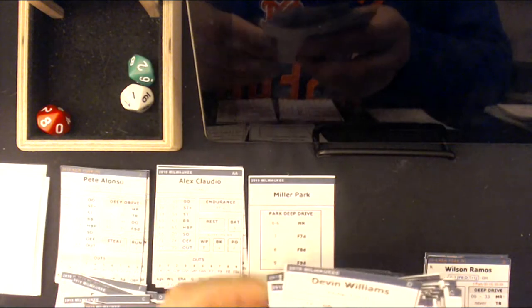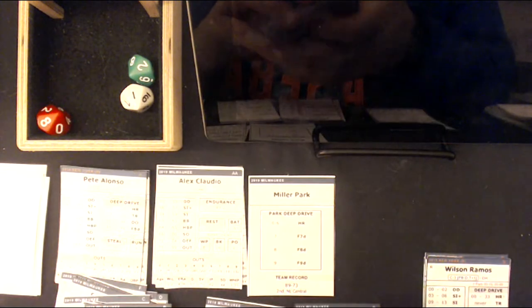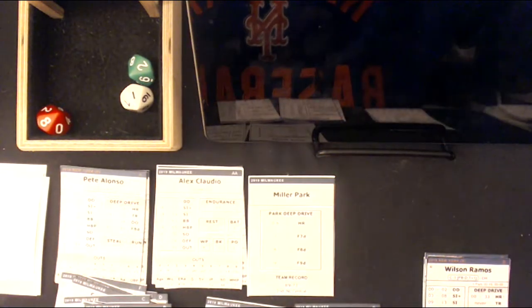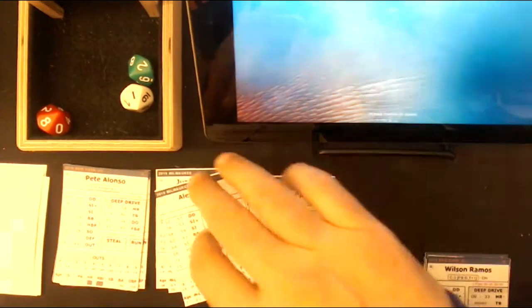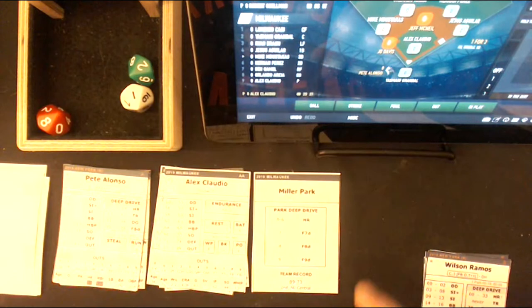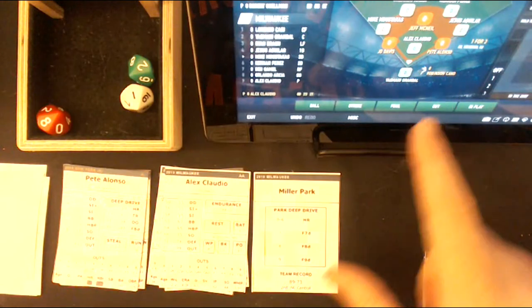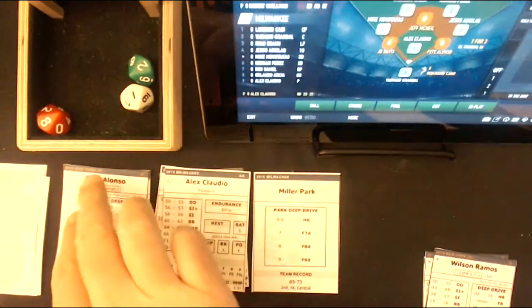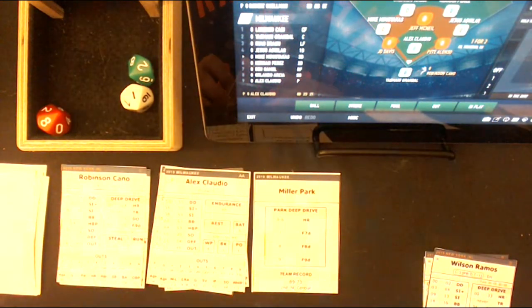There — Devin Williams. There he is, another righty pitcher. So those are all the pitchers I know off the top of my head are available. Let's keep these guys on top. So Alex Claudio, we're going to pull him — he did enough already. We have a righty, and what we could do — more strategy — is walk Alonzo to load the bases. And that's what we're going to do. We'll walk Alonzo because now it gives Alex Claudio a 50-point advantage over Robby Cano, because Robby Cano is a lefty. So there's a lot of strategy, and that's how I want it.